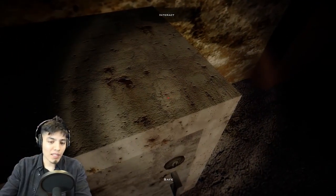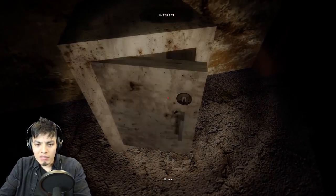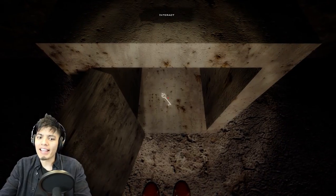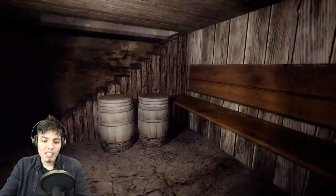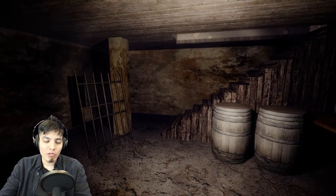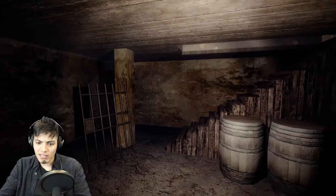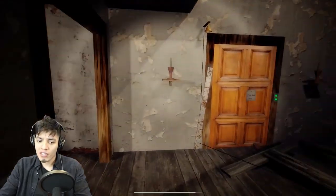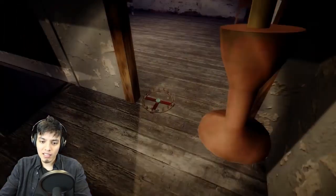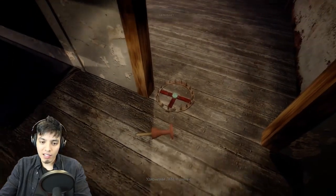We got another key — it's for the safe. Now we have to go downstairs to the attic and find the safe. Here it is! We press here and it should open — voila! Another key. We're doing all this just to get key after key. What key is that? It says 'barn key.'